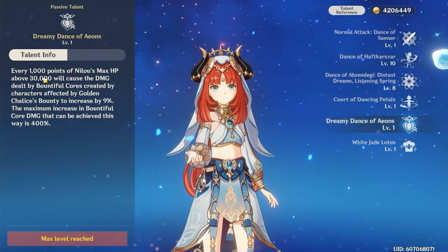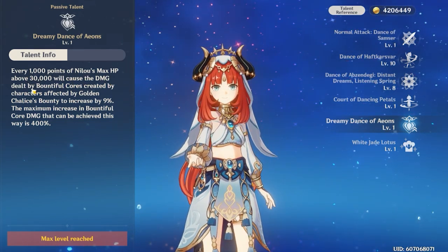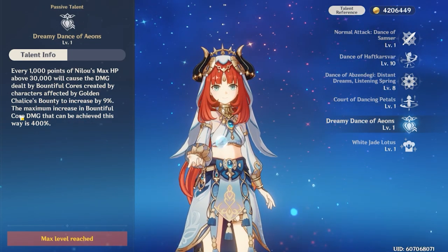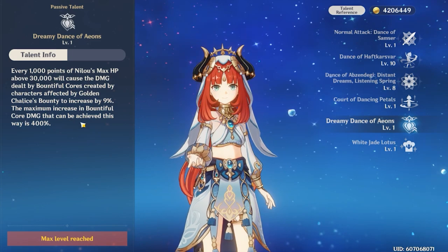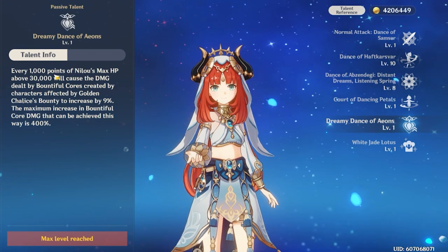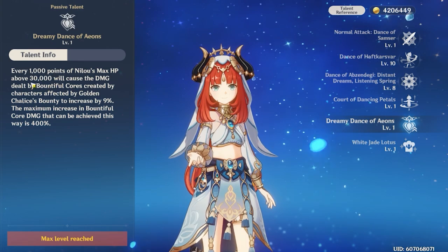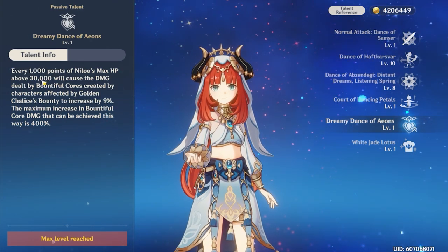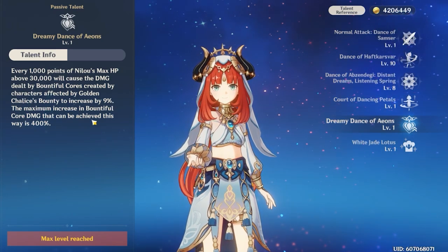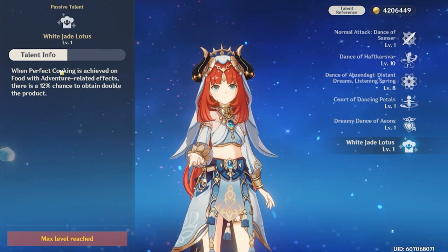Her second passive states that every 1,000 points of Nilou's max HP above 30,000 will cause damage dealt by Bountiful Cores — created by characters affected by Golden Chalice's Bounty — to increase by 9%. The maximum increase achievable this way is 400%. This is the core reason you want to stack as much HP as possible on Nilou, since you're buffing Bountiful Core damage further. Every 1,000 HP above 30,000 grants that 9% bonus damage.